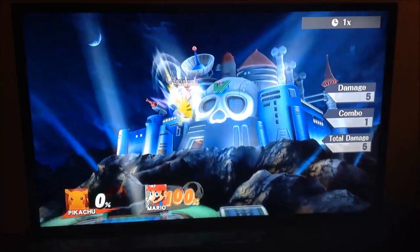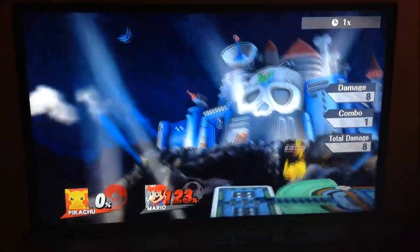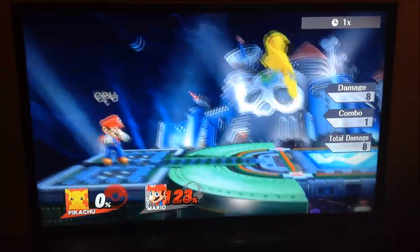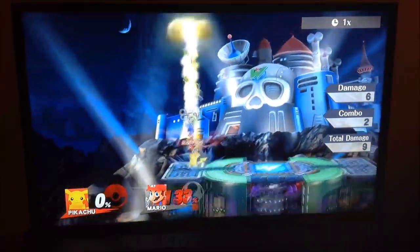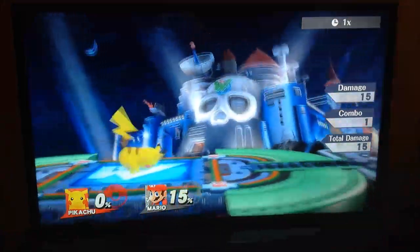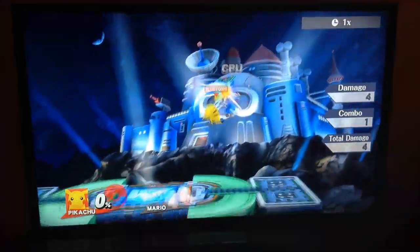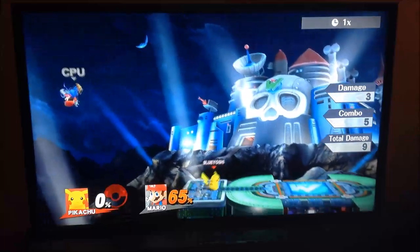And then for his down special — Thunder. This is probably one of the best specials in the game if not the best. It essentially covers everywhere above you at that moment. If they hit the thunder cloud, then they go into you. And if they hit you, then it kills. If it's just the thunderbolt, that's normally the worst place to hit them, but it can work out sometimes. I already talked about his combos from his up throw into this.